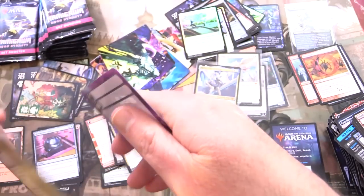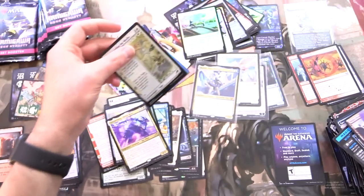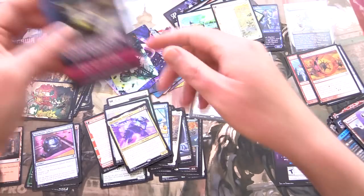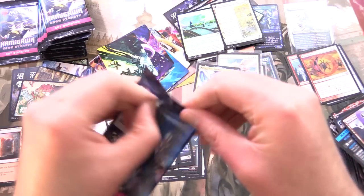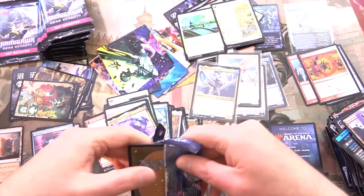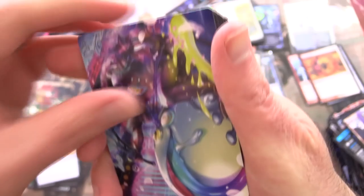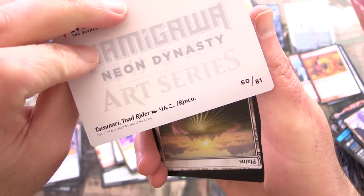On the other side we have Imperial Moth. And a troll card — because you expect a list pull and really you're just getting trolled. This is another Yu-Gi-Oh card — looks pretty colourful and nice. Tatsunari, Toad Rider. That must be an alternate art, because I know the standard artwork looks a bit different.